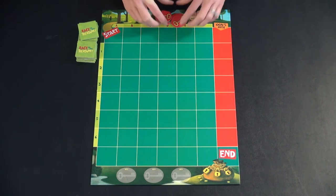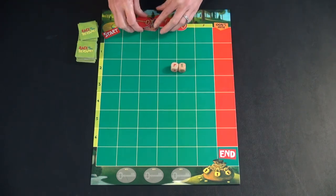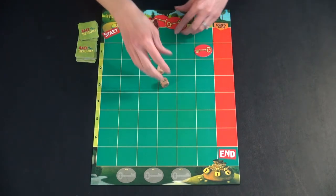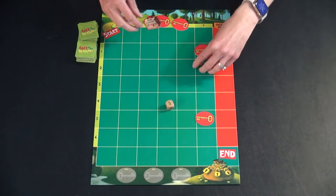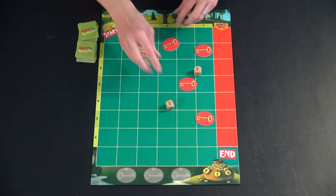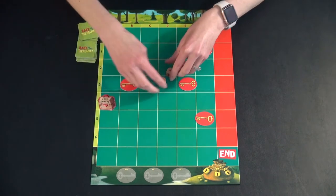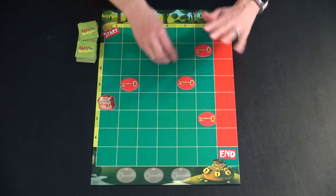For game setup, you start by rolling these dice. Your child will learn how to read a grid — they will go to F1 for this and place their first key. You roll until you have placed all four of your keys and the ogre snack as well. So we'll say this ends up at B3 and this ends up at A4. You are now done with these dice and will not use them again until you set up for your next game.